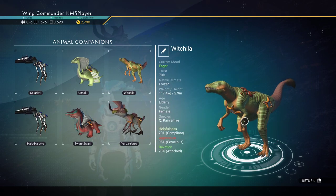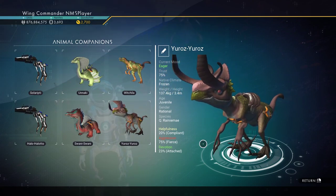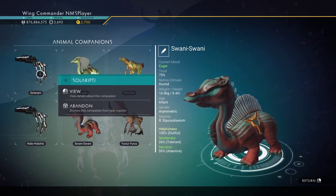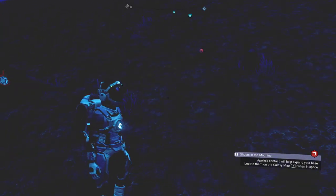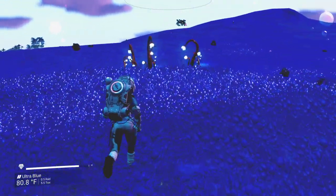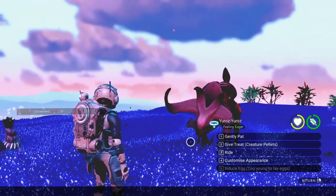So we'll have to decide whether to keep mom, who's old and can lay an egg right now and we can try again, or to keep the baby who's got creepy eyes, a funny face, is very cute but has weird fingers. Same thing with Unaki and Swanny, and we'll also make the decision between Solaripty and Halo. We just have to decide which one — mom or baby — we want to keep, or if we want to start with something new.